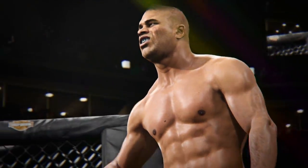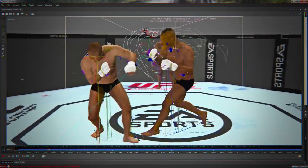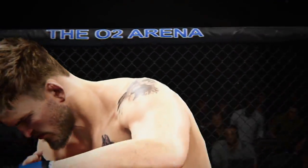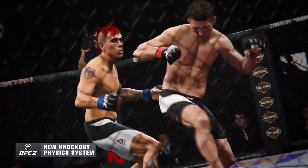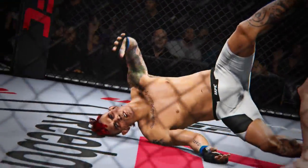Enter the new Knockout Physics System. From simple set-up strikes to devastating haymakers, new hit reactions provide organic visual cues that let you know just how much you've rocked your opponent. Land that knockout blow, and you'll experience the most true-to-life physics-based knockouts ever seen in an MMA game, and every finish becomes a unique, visceral experience.